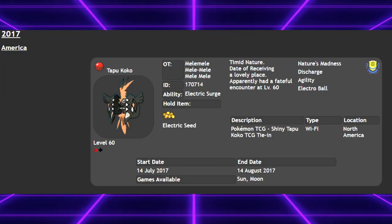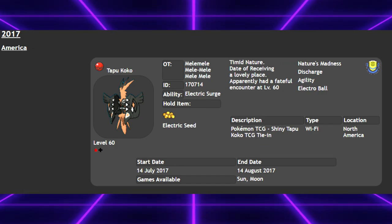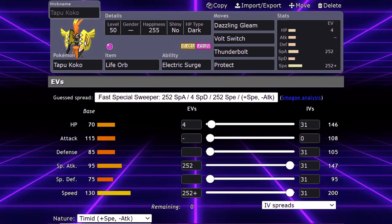Tapu Coco was shiny locked in the games, meaning that you couldn't obtain it outside of an event distribution. The event Tapu Coco that was released was actually nature locked to always be timid. Tapu Coco's stats are distributed in such a way that it can run a wide variety of sets and still find success.